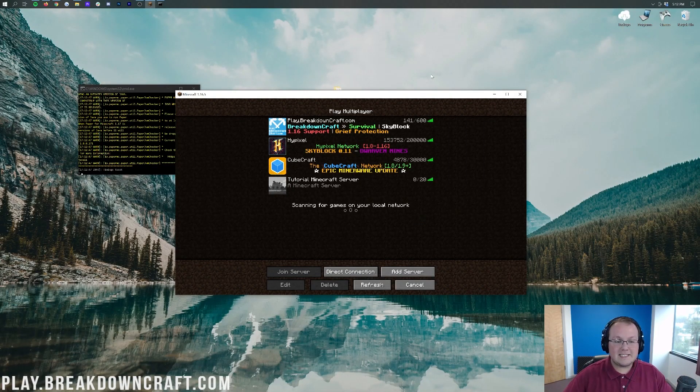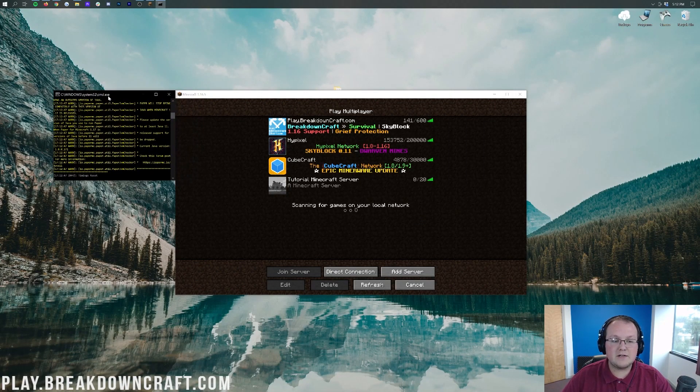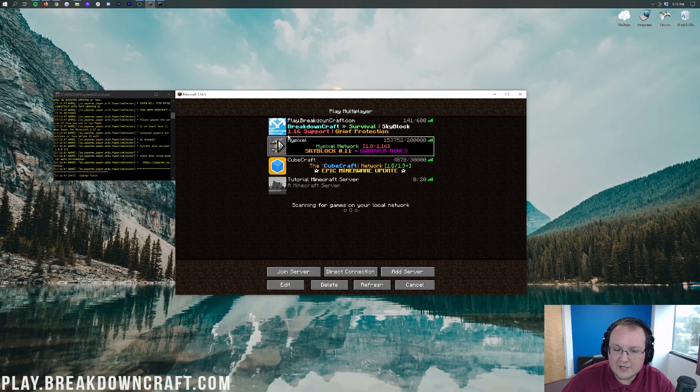Hey everyone and welcome back to the Breakdown. Today we're going to be talking about the message of the day on your Minecraft server — the thing that's on your Minecraft server list page and how you can change that. Breakdown Craft is a pretty cool one here promoting Survival Skyblock. Hypixel has a pretty cool one as well promoting their Skyblock server. Cube Craft has an epic new Minerware update, all that stuff.